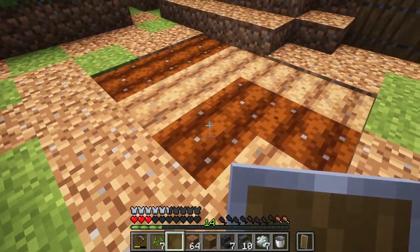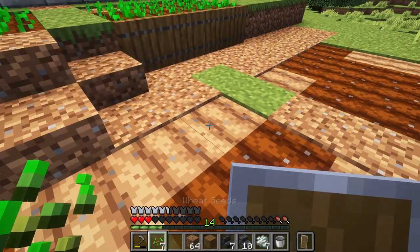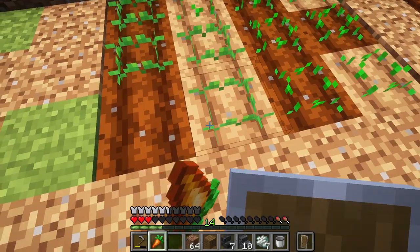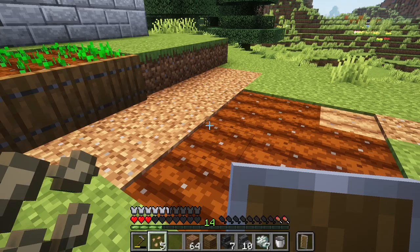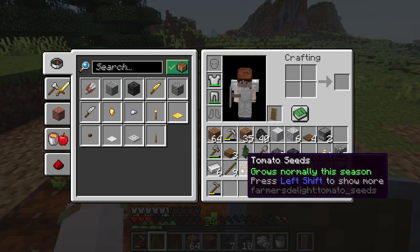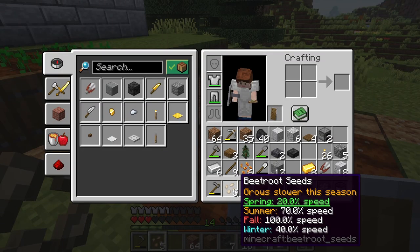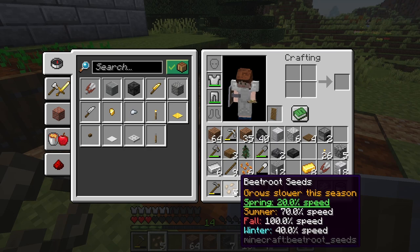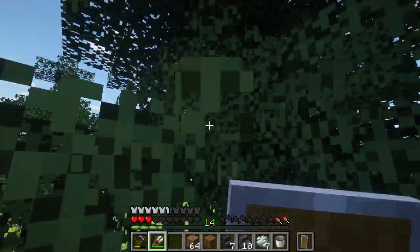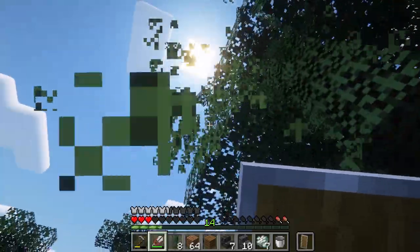I'm also going to use some spruce trapdoors and the rest of the slabs to sort of blend these in. I'll fill in the rest of the beds with a random mishmash of seeds that I have left. I kind of like this style, because it feels a bit like the permaculture style of gardening, where you've got companion plants that sort of look after each other. We've also got Fabric Seasons here, which will make different plants grow at different speeds in different seasons, which I also like for the realism. With a couple of planters in, we'll add some bushy hedges to tie things together.